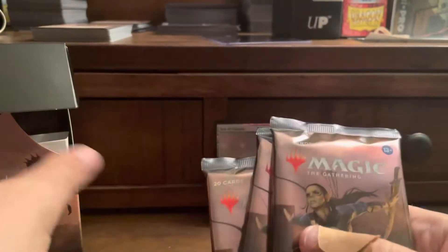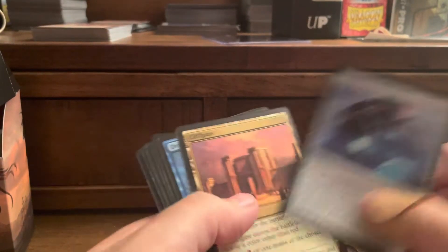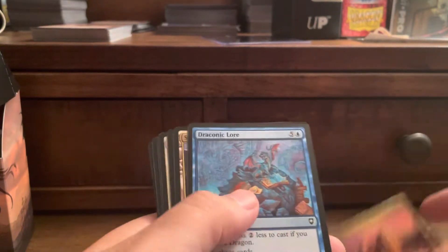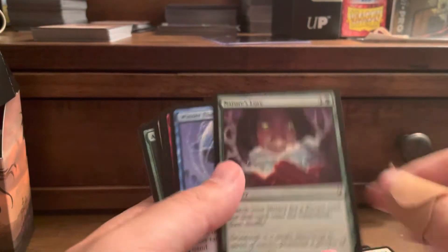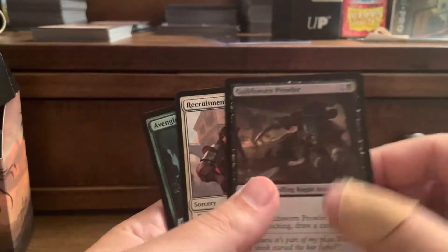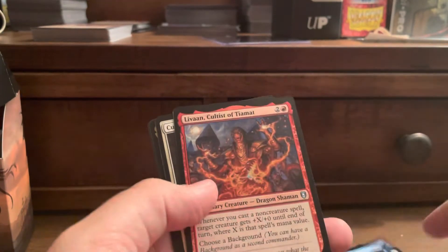You only get three packs in these pre-releases, but they are hectic. It's Commander Draft — well, it's a pre-release so it's sealed. These are our commons. Cliff Gates are a thing in this set now. Don't forget that archetype — Gates. Young Blue Dragon. Like that dragon. Dragon Shaman.